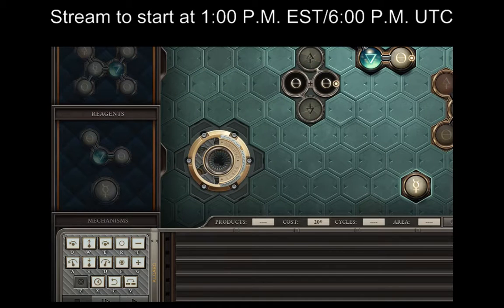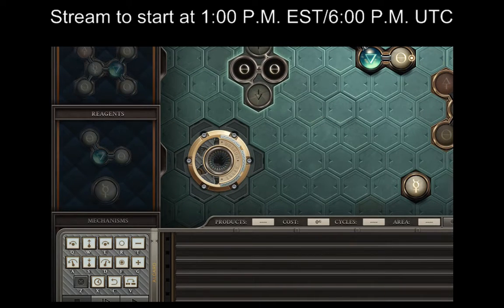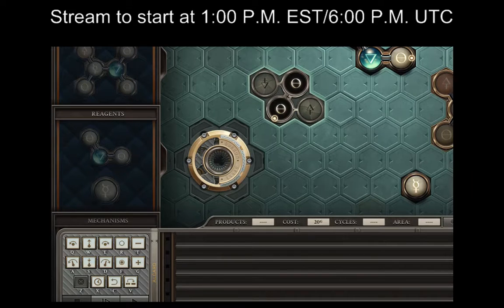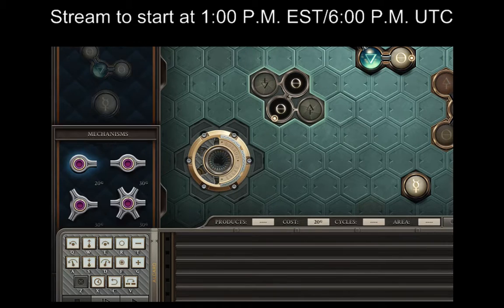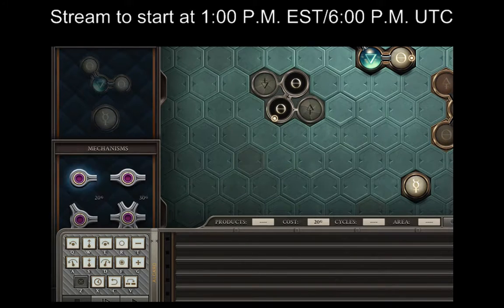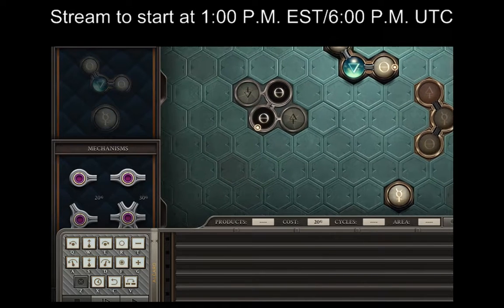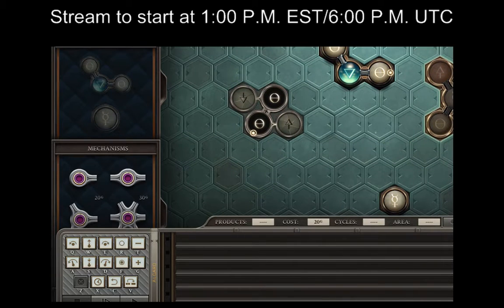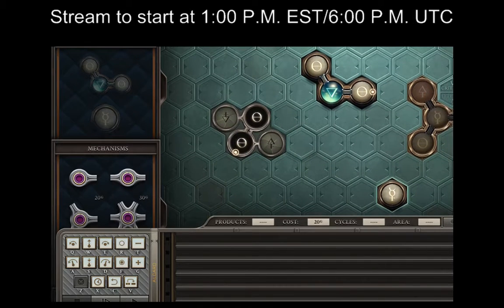The Opus Magnum people don't want you making impossible puzzles that nobody can solve, so they make you solve the puzzle before you can upload it. I'll set that aside for the moment and put it somewhere that makes sense — I like having the Critelli symbol in a prominent place in the design.